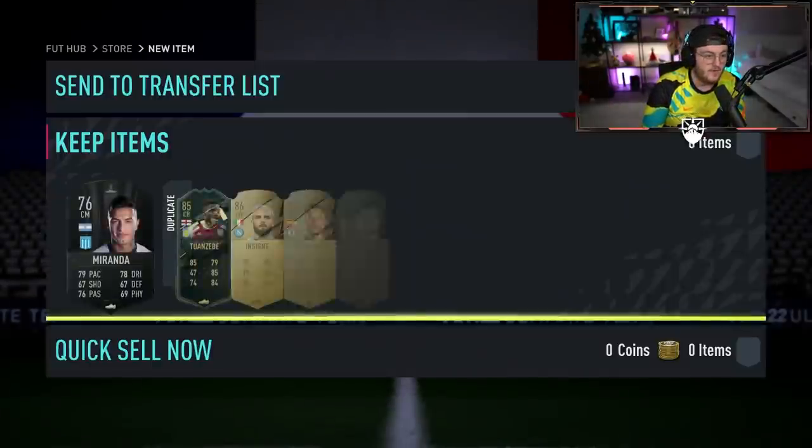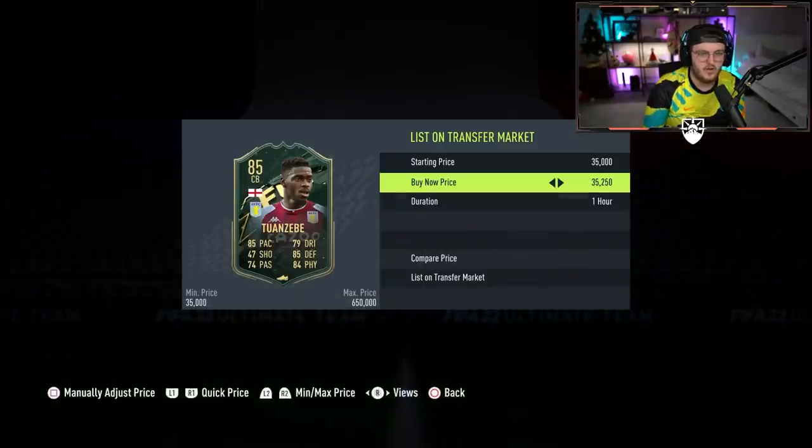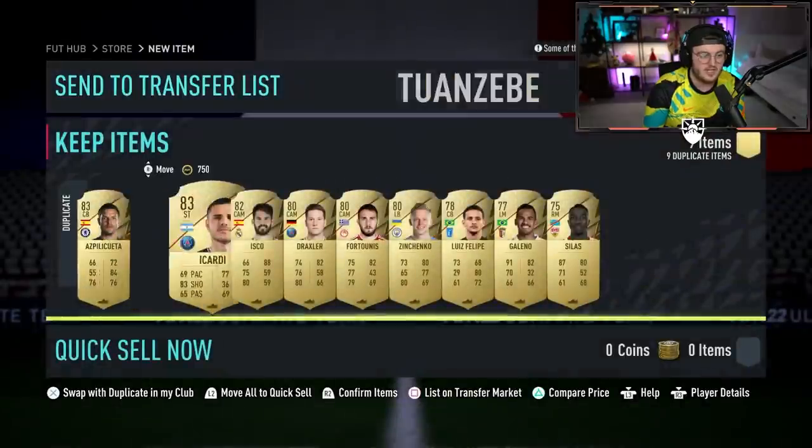185,000 coins, by the way — that is a big pull from a 50k pack. So we don't get any Winter Wildcard from the new packs, but we do get one from a 50k pack. Cannot complain about that. I'll list him for 180k, try and get those coins back.